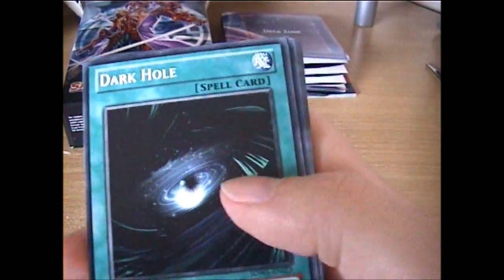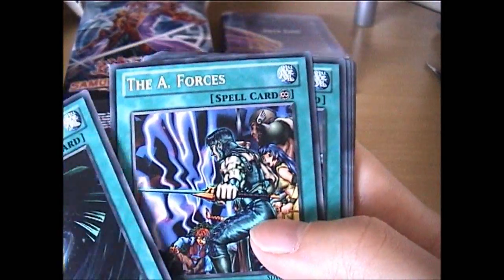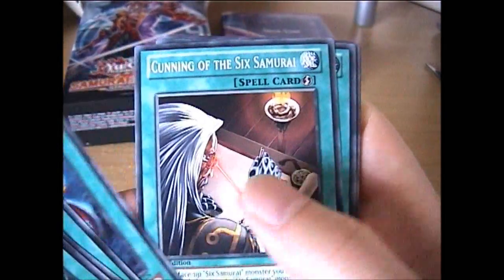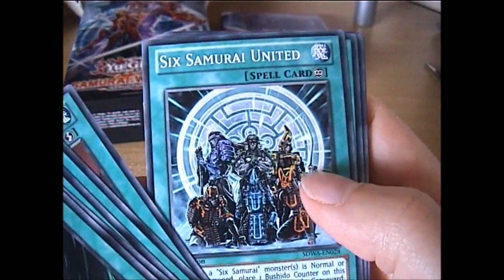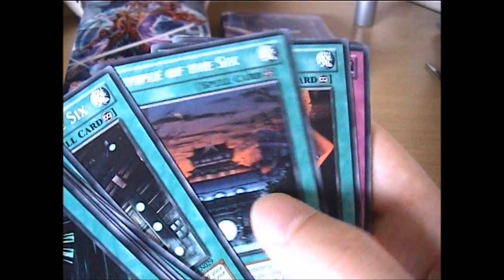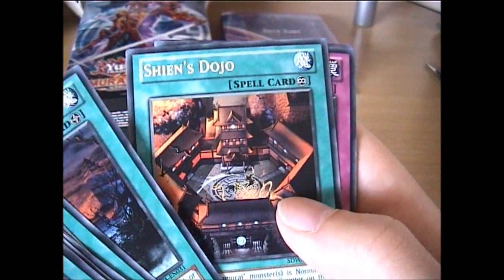Now for the magic cards — it's always nice to have Dark Hole, The A-Forces, Reinforcement of the Army, The Warrior Returning Alive, Cunning of the 6th Samurai, Sixth Samurai United, Gateway of the 6th, Temple of the 6th, and also Sheen's Dojo.